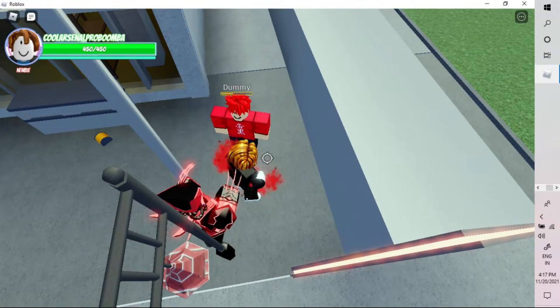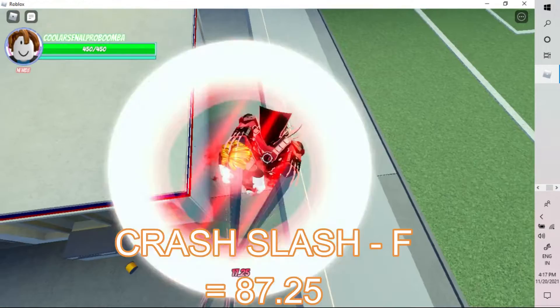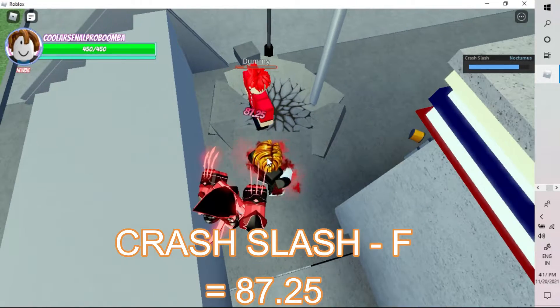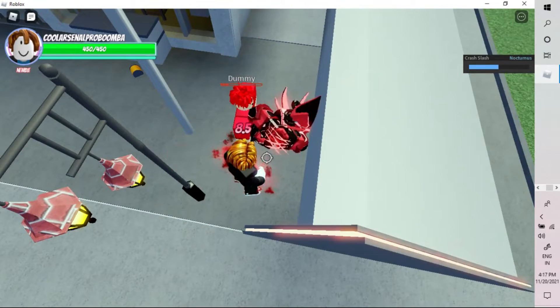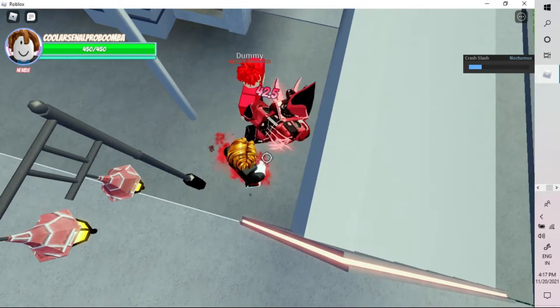The best move is the F move Crash Slash. You throw the enemy up, teleport behind them, and slash them down onto the ground — it does 87 damage. Let me kill this dummy and show you a combo that you're going to love because it's so good.